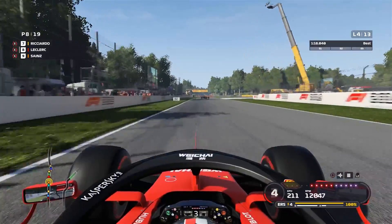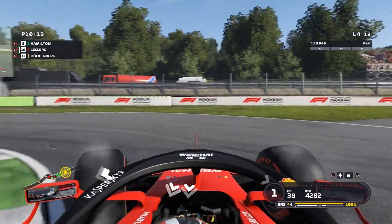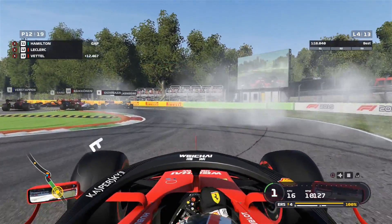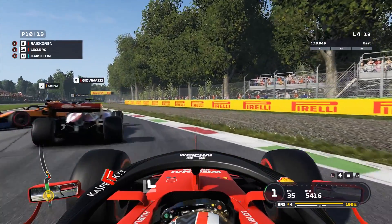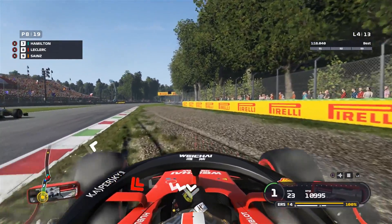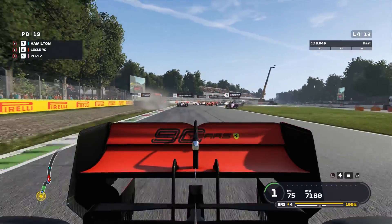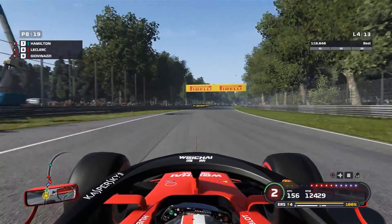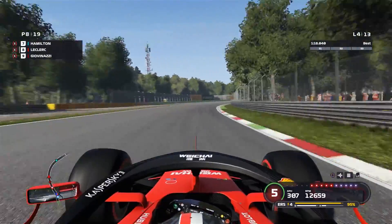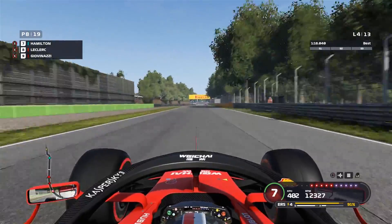We actually end up getting hit - someone just flies into the back of us and we spin around, back down to P12. But we're about to gain quite a lot of positions going around the outside. Carlos Sainz once again reverses straight into us - I guess he didn't know we were going to go on the outside. Back up to P8 then. I think that is where we'll call time on the video - enough carnage, and the racing isn't really good enough to show full proper races, which is why I just did a few restarts for you guys.